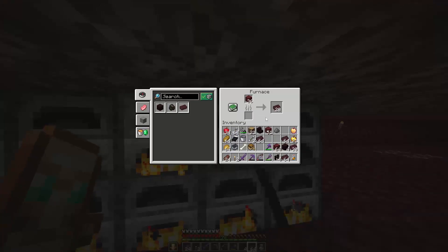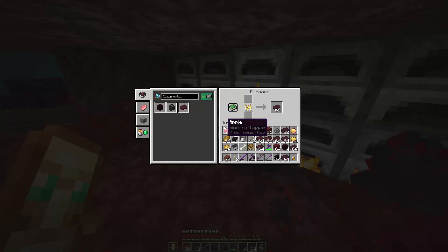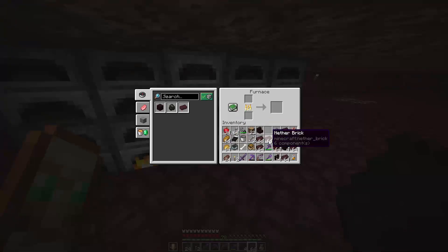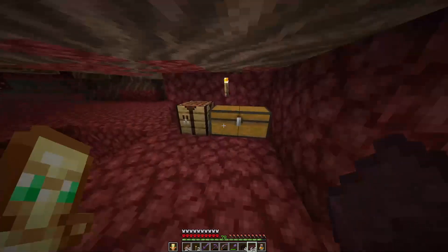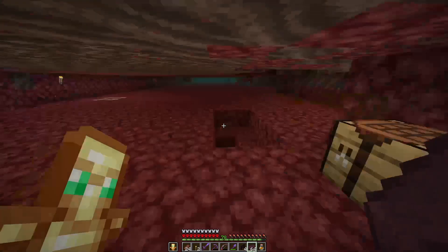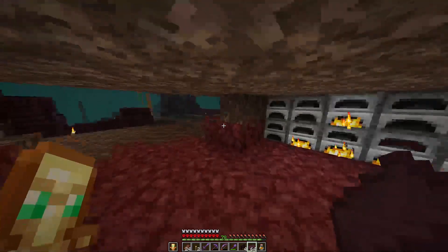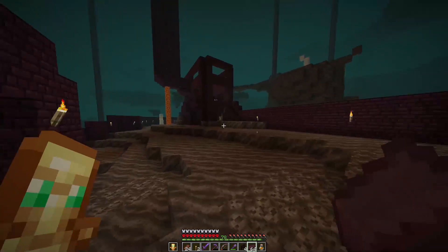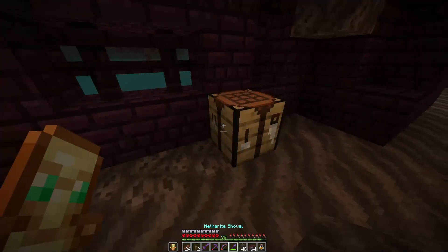Let's see if we can grab some of our blocks that are smelting. We will need a little bit whenever we go and build further on the tower. Let's just put this in — they're already smelting. We do not have any other stuff, so we'll keep it with what we have in the furnace. All the soil — that is welcome.